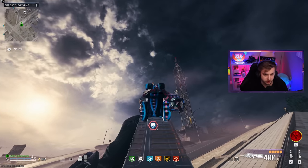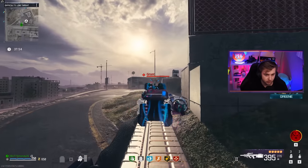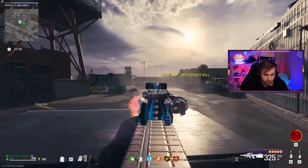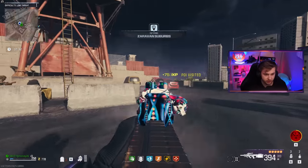Now it's time to go merc hunting. This counter UAV — get out of here. The rest of these guys, dead. Already collateral damage. They have no idea what hit them. They're all getting slapped. What's this guy doing over here? This is my merc camp, my mercenaries.